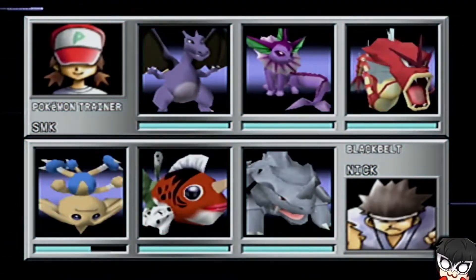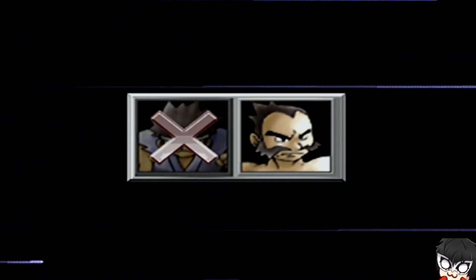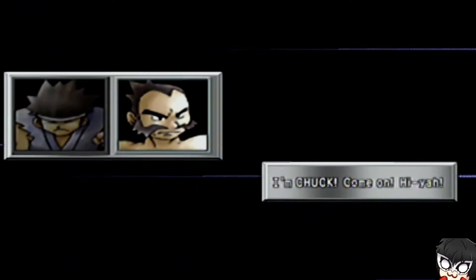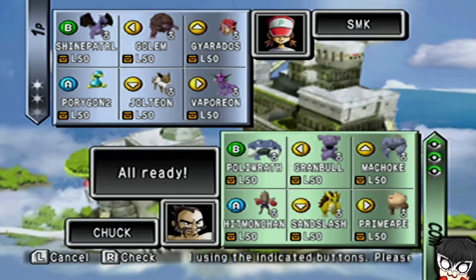Make sure you like and subscribe for more Pokemon Stadium salty videos — this isn't a sponsored video, it's just a joke. Third time's the charm. Imagine if any of my Pokemon had the move Charm and I could just severely lower Dynamic Punch's attacking power.